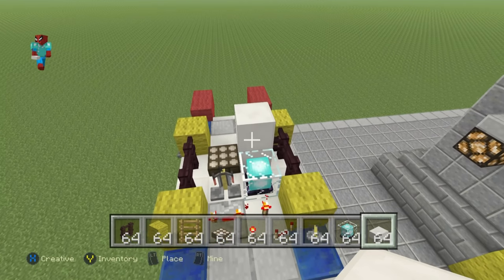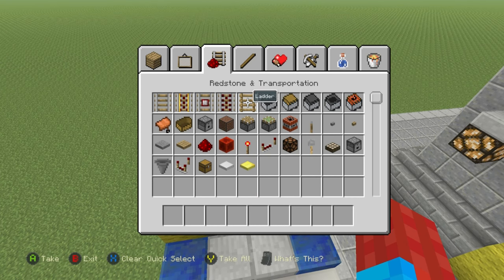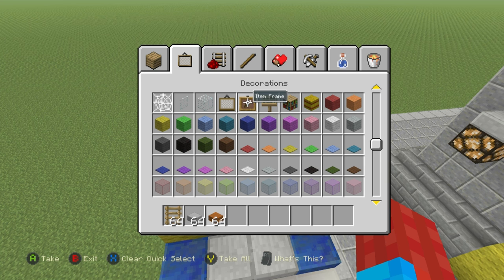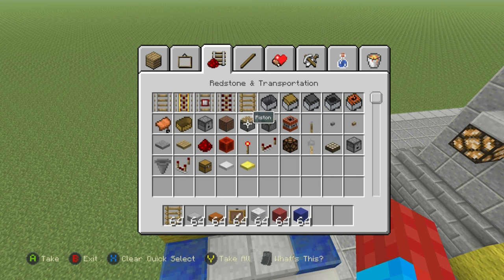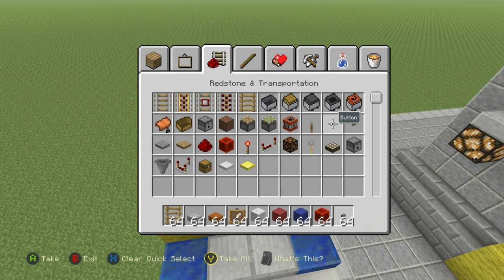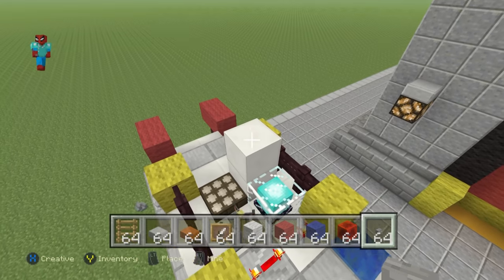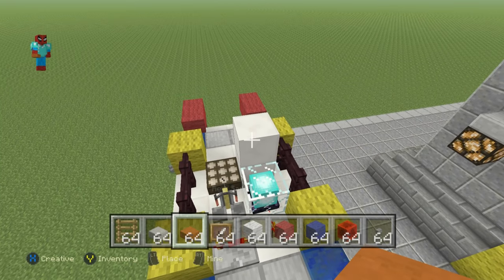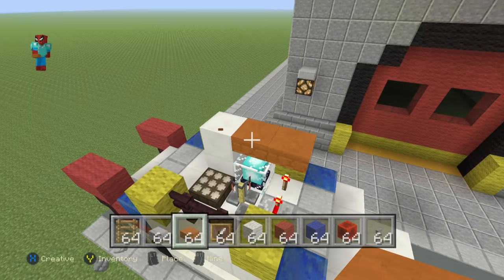We'll also need some redstone slabs, some item frames, white wool, red wool, and blue wool as well. We'll also need some block of redstone and some buttons — like I said, you need loads of stuff. On top of the slabs you were just stacking, coming out from that last slab, do two red sandstone coming out in front of that last slab, then stack a stone slab on top of that.